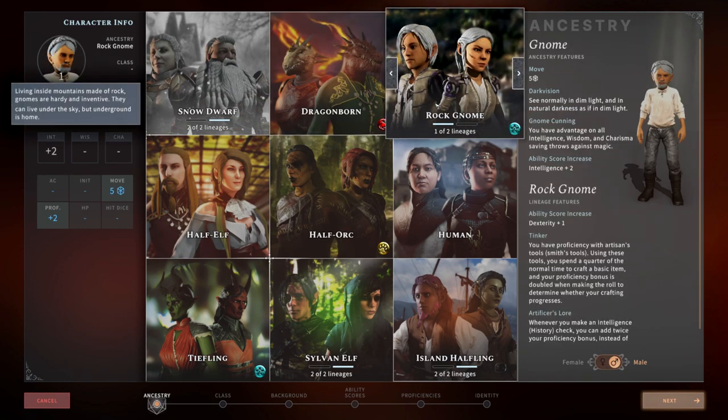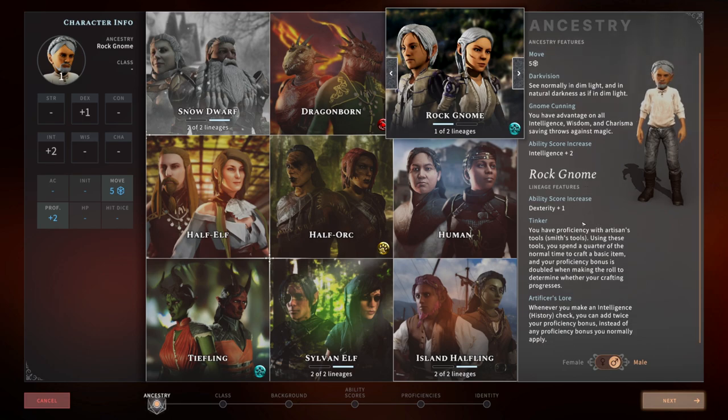With the Palace of Ice DLC, the Gnome was unlocked. They are a short race with a movement of five, they have dark vision, and they get Gnome Cunning — advantage on all Intelligence, Wisdom, and Charisma saving throws against magic, which is really important. They get a plus two to Intelligence. The Rock Gnome subrace adds a plus one to dexterity, the Tinker ability giving proficiency in Smith's tools at double speed and with double proficiency bonus, and Artificer's Lore where history checks add twice your proficiency bonus. The Shadow Gnome also gets plus one to dexterity but is proficient in Stealth instead, plus the Minor Illusion cantrip using Intelligence.